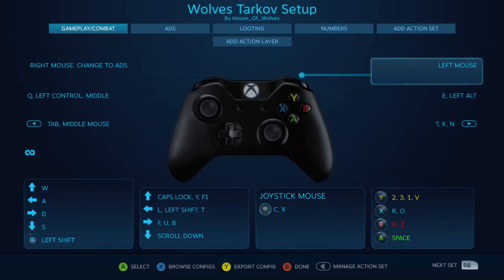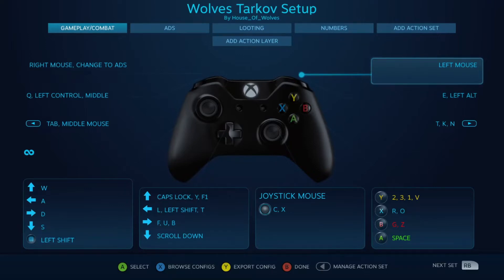House of Wolves here — just a quick update on the control scheme. A few minor fixes, and I also added a new action set called 'Numbers.' When I started out making this, I wanted to never have to touch my keyboard, and where I was severely lacking was with splitting stacks or entering numbers in the auction house. Although this isn't a perfect solution, it does function and will keep you off the keyboard.